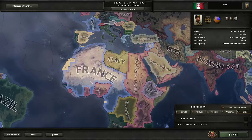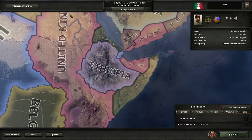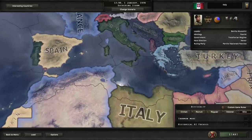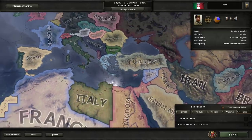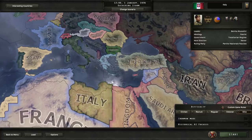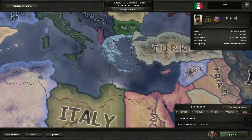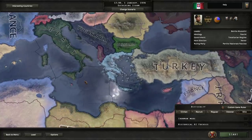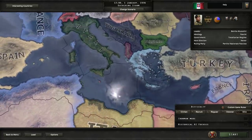Italy does have some holdings in Africa, of course, and especially will after we finish the war with Ethiopia. Parts of Africa almost feel like they're not contiguous, but part of the same thing. Going from southern Italy to northern Africa — if we control the Mediterranean, which I think is going to be one of our major goals as Italy, what's the big deal? Just a little skip across a little puddle.